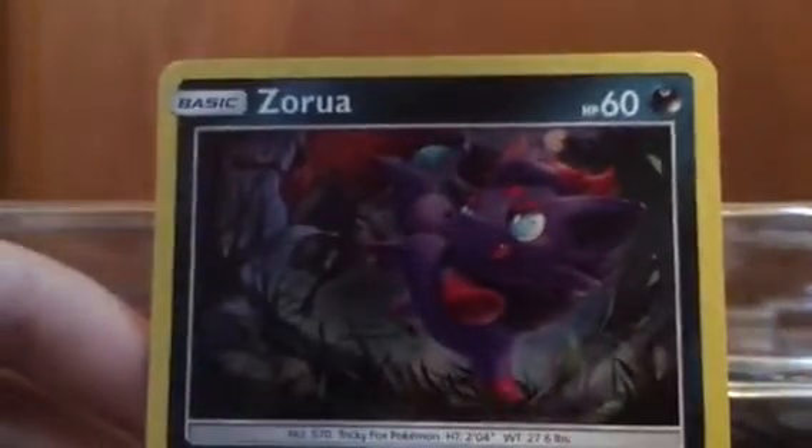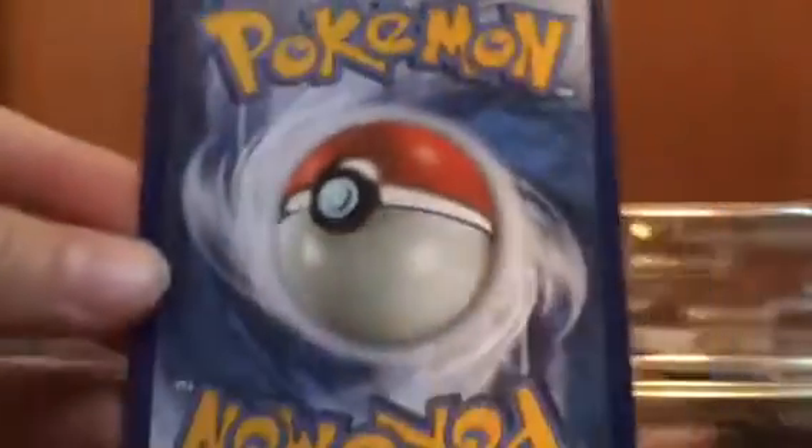Here's the Zoroark promo — let me get that on camera. There we go, there's the holo effect. Pretty cool. Punching it keeps it in like gem mint tank condition, which is hilarious.